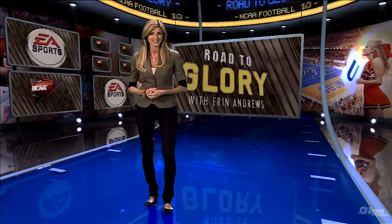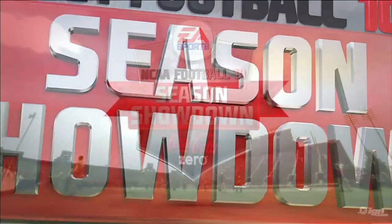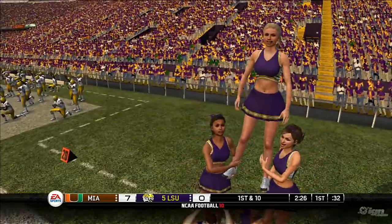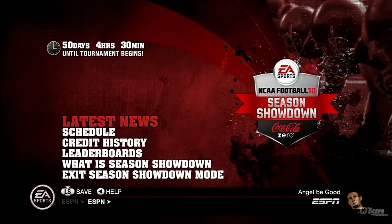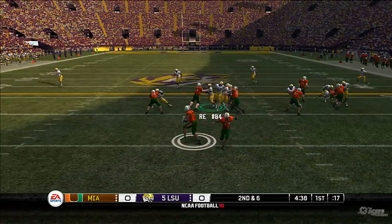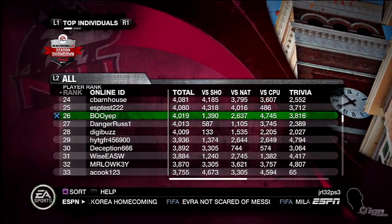There are two very cool features that have been added this year that are a real step forward — things I would hope get put into other EA sports games because they're just that good. The first is Season Showdown. Here's the thing about college football: you love the college you went to, you follow them religiously, you watch all their games, you have the shirt and the pom-poms. Now you can really experience that with NCAA Football's Season Showdown. You select one team as your team for life, and anytime you play as that team you earn points. It's a year-long competition to see which team will reign supreme among all teams played in NCAA Football 2010.